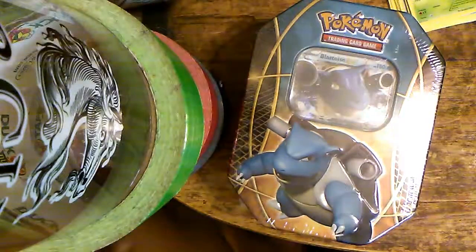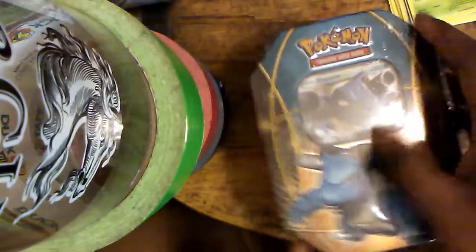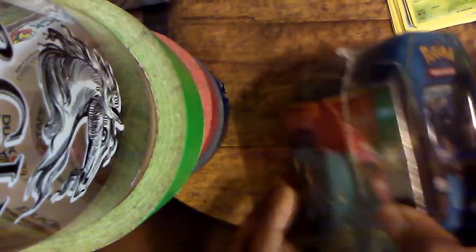Let's go with another pack. Today we are opening this Blastoise tin. I don't remember what set this is because I haven't really opened that many tins. The Furious Fist tins were the Machamp, Gengar, and Gyarados. The starter tins were Oshawott, Snivy, and Tepig, which I still need to get Oshawott.